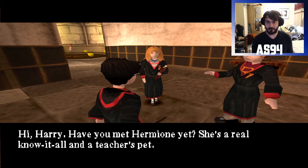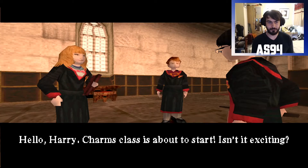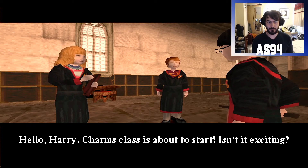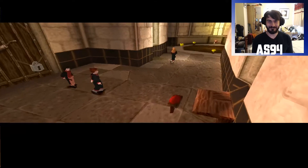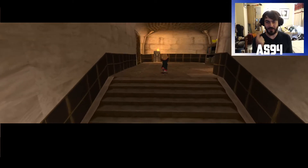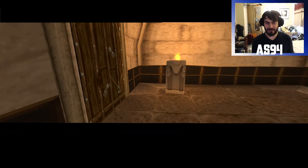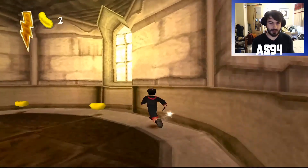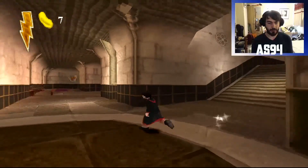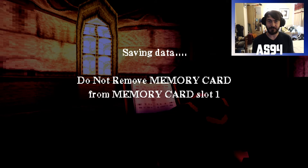'Hi Harry, have you met Hermione yet? She's a real know-it-all and a teacher's pet.' 'No I am not.' 'Hello Harry — charms class is about to start, isn't it exciting?' She's rather annoying. Hermione gets more and more of a London/Essex accent the deeper we go into this game and the next game, which is quite funny — but also it's the charm of the game. So we're going to collect these yellow beans going around here and save the game, because I'm going to end this episode just about here once it has saved. Thank you everyone so much for watching. If you liked what you saw, hit that like button down below, don't forget to subscribe and I'll see you in the next one.